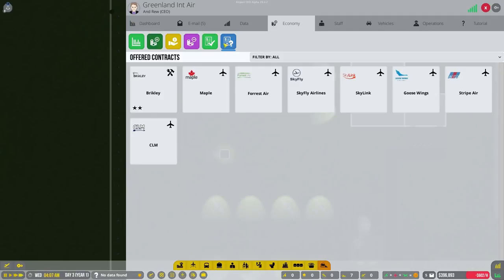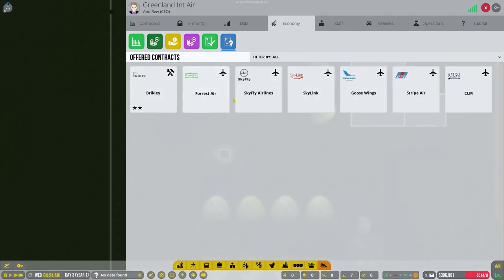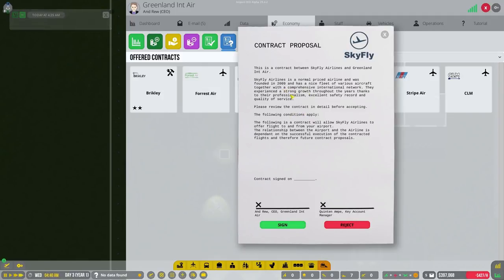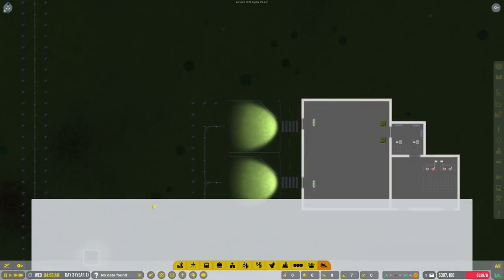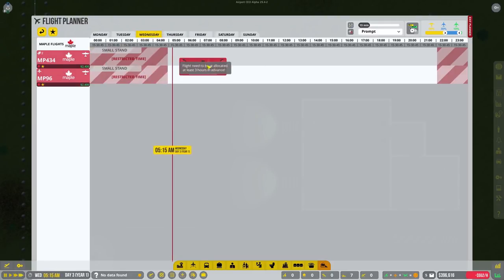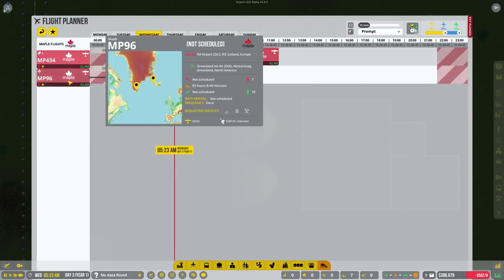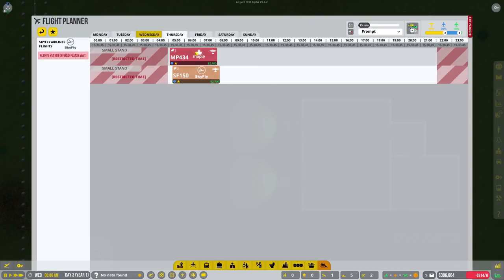Let's go to economy, offered contracts. We're going to sign with Maple and with Skyfly - I usually like to sign with two because we don't have too many stands, but two ensures we'll always have some flights available. Let's press F and get some flights going. We're going to do one-time flights scheduled for today at nine and nine-fifteen. The two-time flight we'll schedule starting Thursday at 5:05. We'll have Skyfly at 5:15 right there. For all aircraft stands we'll have them offset by 15 minutes - unless we have multiple runways.